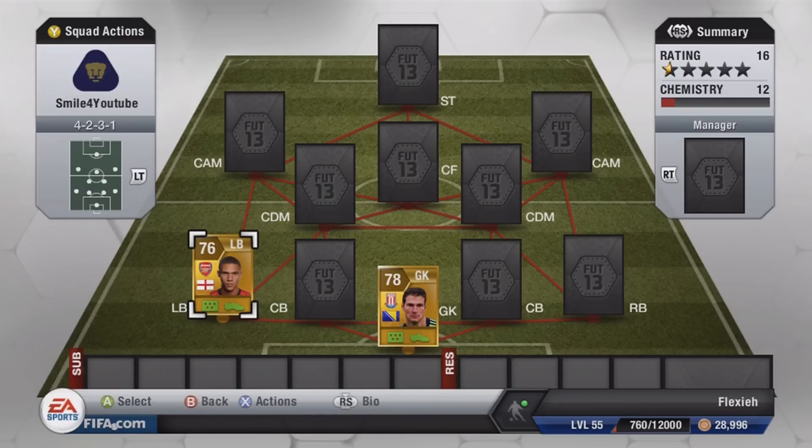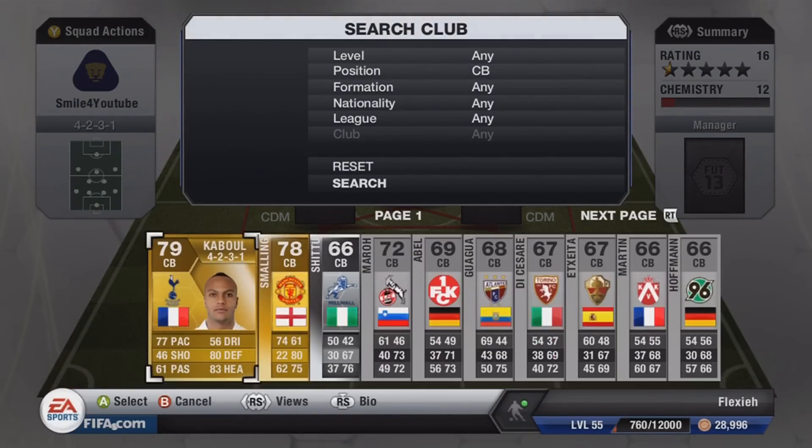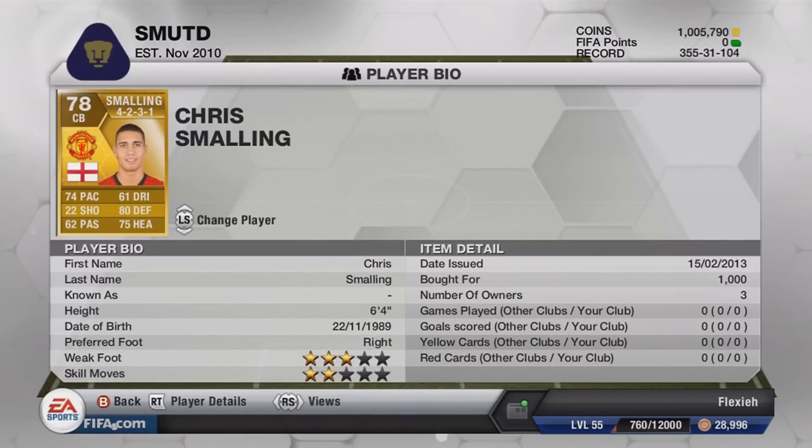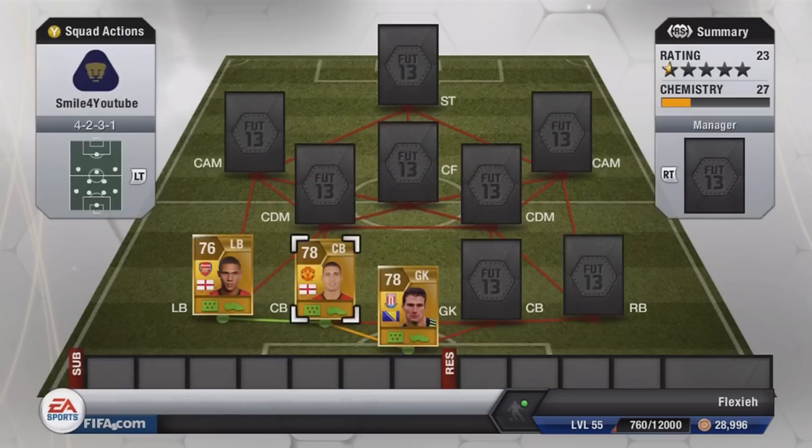In the left center back position we are going to put Smalling — pretty fast player, also pretty tall at 6 foot 4, and 74 pace which is pretty good. Faster than that in game obviously, as all defenders are.